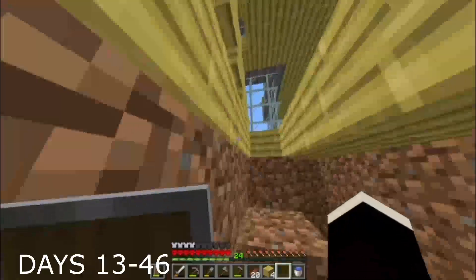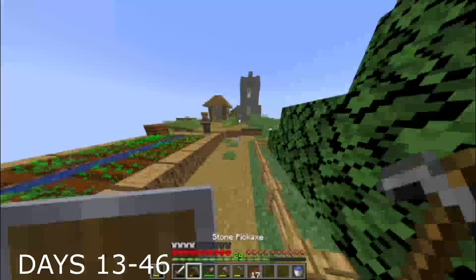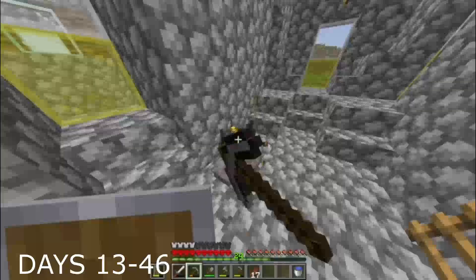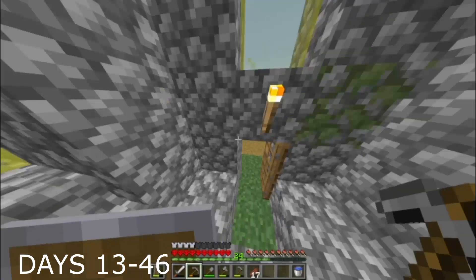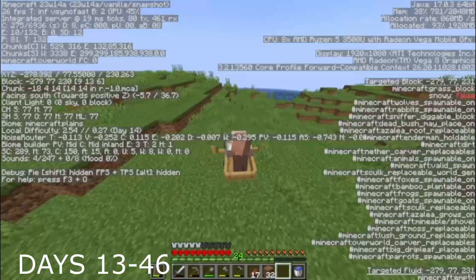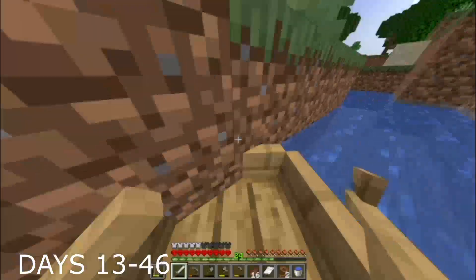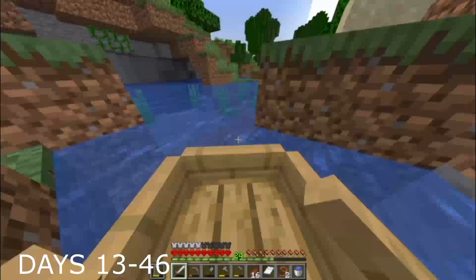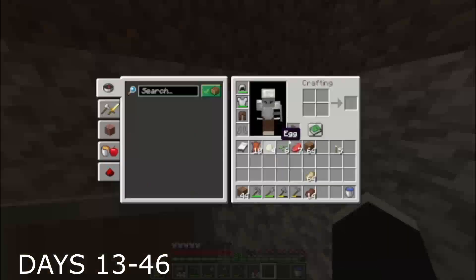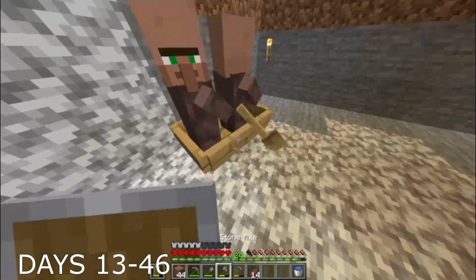Down here is where I made space for a potential villager breeder. Luckily, at some point I was able to find a village, and in one of the houses there was a brewing stand, since all the villager churches would have one. Of course, I started the process of kidnapping villagers and bringing them back to my base. This wasn't so easy because at points the river didn't link up and I had to create my own river to get around it. After a long while I managed to get at least two villagers in, so I can now have infinite villagers since I can breed them.